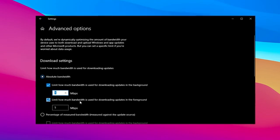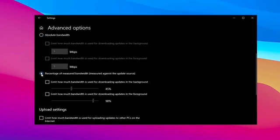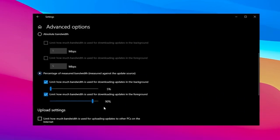For foreground updates, set it to 5 MB per second to ensure Windows updates download properly when needed. Now go to the percentage of measured bandwidth section. Check the option to limit background update downloads and drag the setting all the way to the left. However, for foreground updates, set it to 90% so updates download quickly when you actually need them.